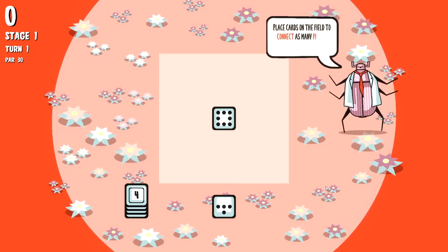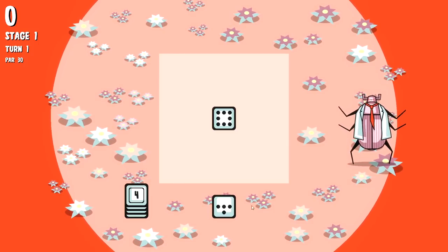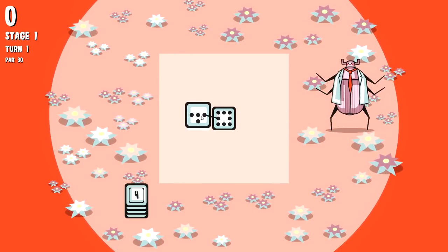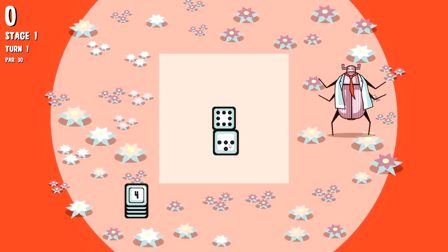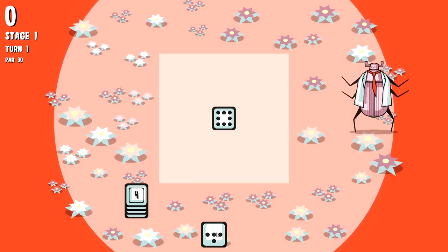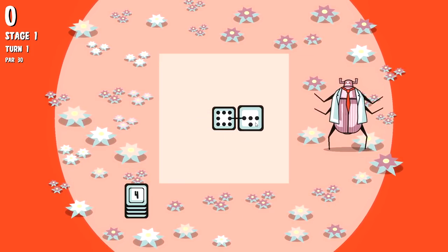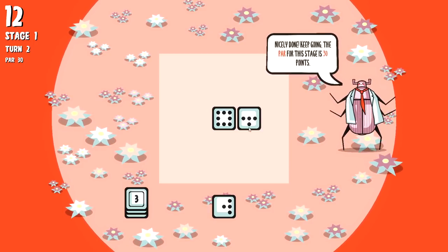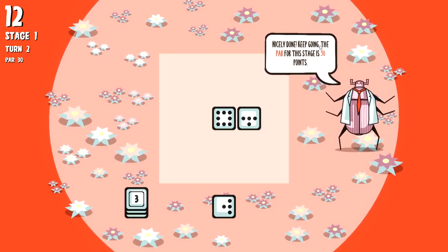Place cards on the field to connect as many pips as possible. We cannot rotate in any way, but you can see that when we get close to a pip it tries to connect. We cannot connect here because these are in the middle, but I can connect here instead and we get 12 points for that because that's the total number of pips.